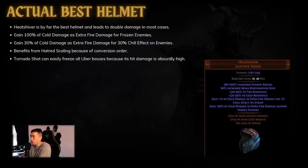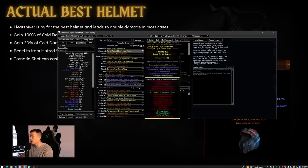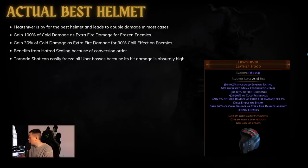The actual best helmet in the game is Heat Shiver, and the reason it actually doubles the damage for most POE profiles is that it gives you 100 percent of cold damage as extra fire damage against frozen enemies. Most people don't know that for Tornado Shot, almost all of your damage is cold damage — all your phys gets converted to cold, and then you gain extra cold damage with Hatred. So when you gain 100 percent of that cold damage as extra fire damage, you are doubling your base damage. We also gain 30 percent of cold as extra fire at 30 percent chill effect, so basically we're getting 130 percent extra base damage on top.